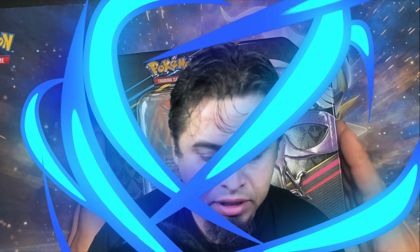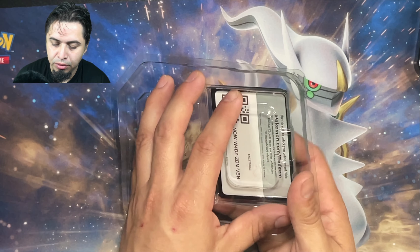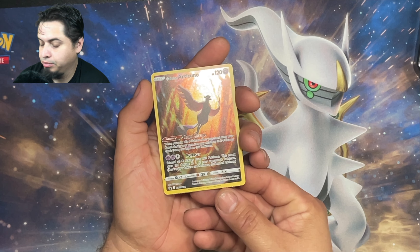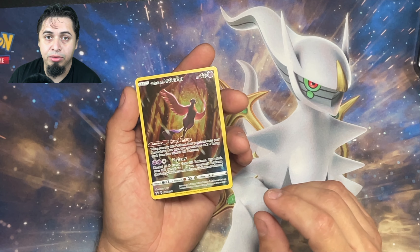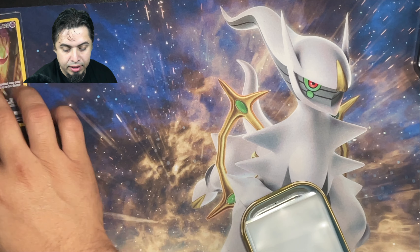Starting off with this Articuno. I had to film this a little bit differently because I'm having an issue with one of my cameras, but let's see if we can make this work. Starting off with this nice, beautiful Galarian Articuno promo card. I think this is probably my favorite of the three just from looking at them through the windows on the packaging. Sleeve it up and put it off to the side.